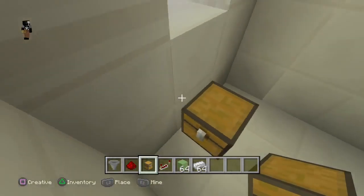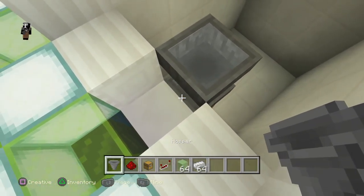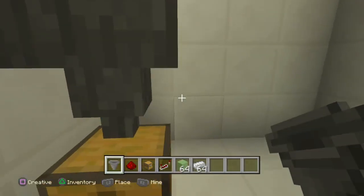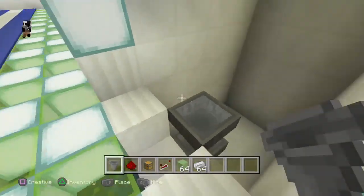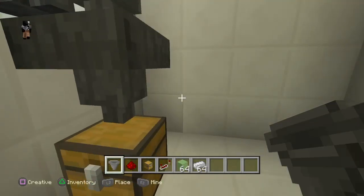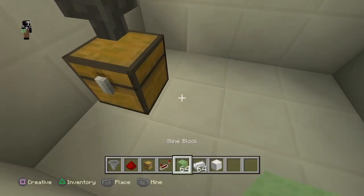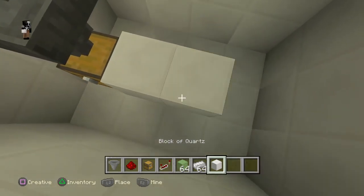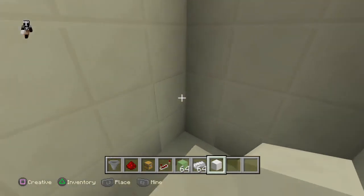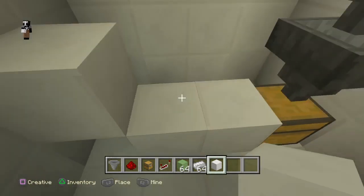So you put your chest down here as you can see, and build two hoppers up. Then get your block of your choice out - I'll use quartz - and place it there, there, and there, and here. So you got this.